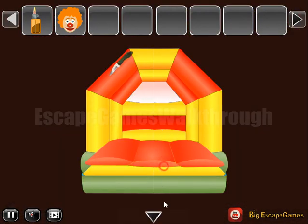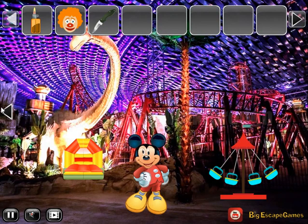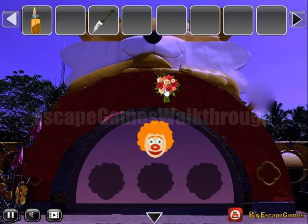Let's go further. What's this swing? We need to find a hint for it. Going up there — a place to put clown's heads and nothing else.